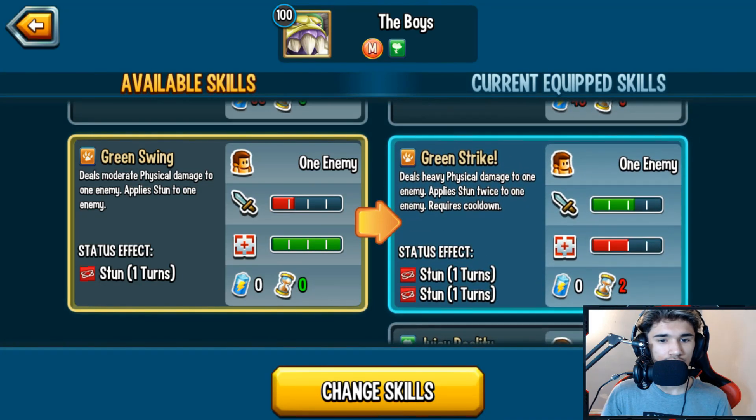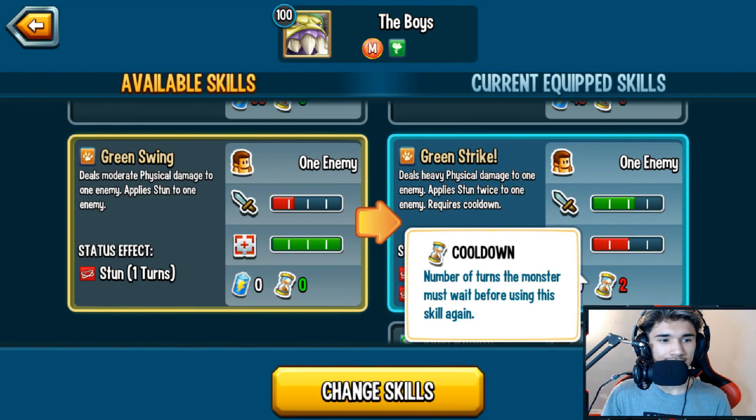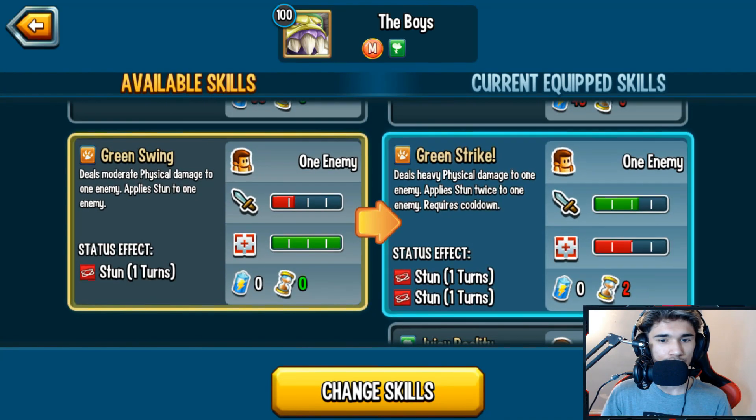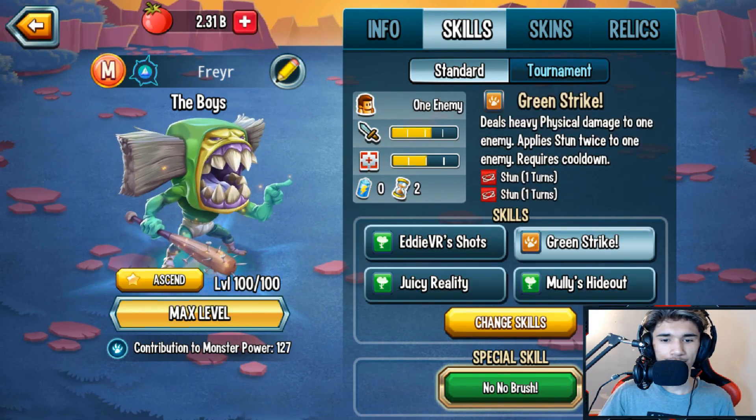Here's the thing: Green Swing requires zero stamina with a two-turn cooldown, while Green Strike is basically the same — heavy physical damage versus moderate physical damage. Green Strike has a two-turn cooldown, Green Swing has zero. It's really up to you which one you want to go with. These are the four best skills in my opinion.